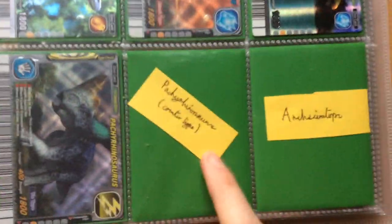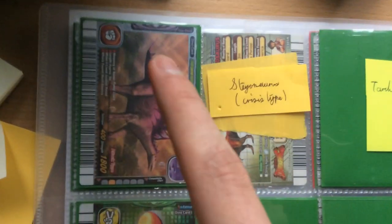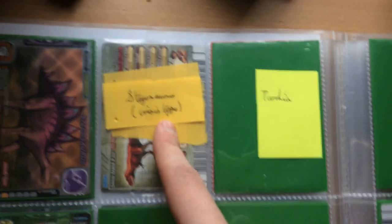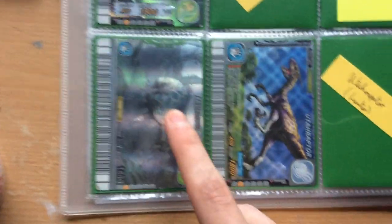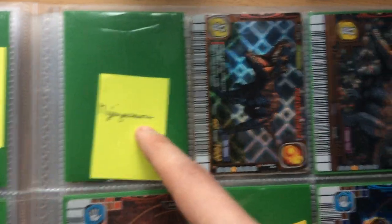Pachyrhinosaurus — I'm looking for a counter type version — and Ankyceratops, which is actually on its way. Now we have Stegosaurus, Crisis type Stegosaurus which I don't have, and I still don't have a Tachya. Lambiosaurus and then the Charge type Lambiosaurus which I'm missing, and I still don't have a Carcharodontosaurus. We have Ultyrhinus, Euterraptor and Euterraptor heroic, and I still don't have Majungasaurus.